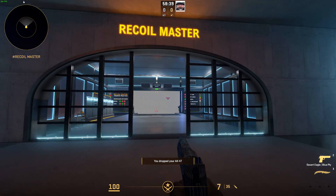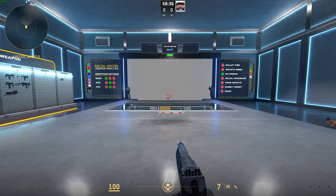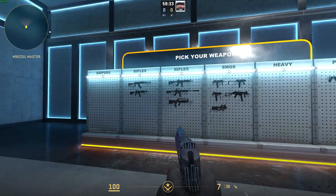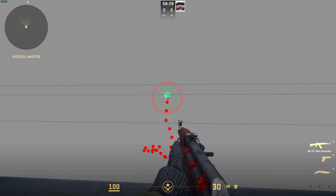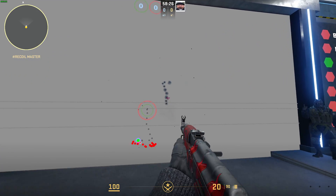When you load in, simply look to your left and head into the Recoil Master section. When you do, you can pick one of the weapons from the side, and it'll update the spray pattern shown. Essentially, you'll be following this green dot which moves while you're holding left click.